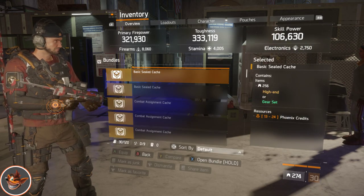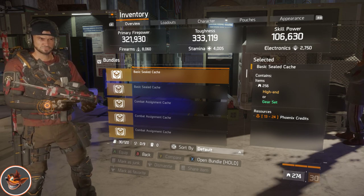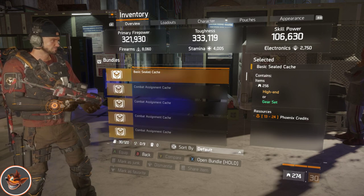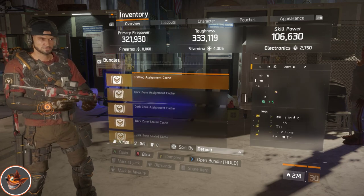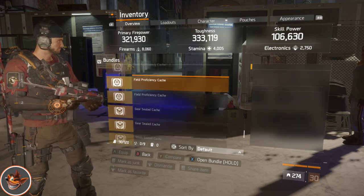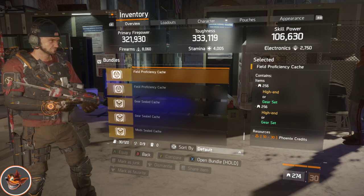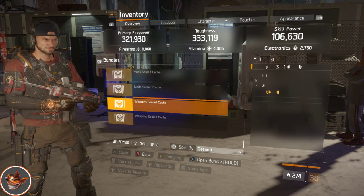The first cast is a basic seal cast and we've got a couple of these. A couple of combat ones, crafting, some of the dark zone summon ones. And to finish off we've got some field ones, some gear, some mods and some weapons.